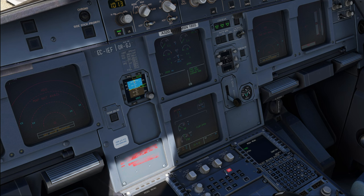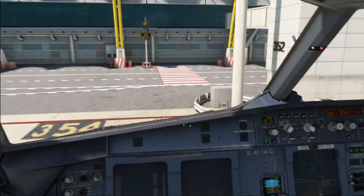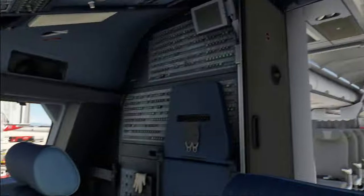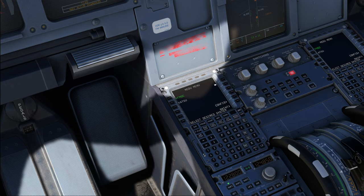APU available — awesome, and APU bleed coming on. Let's turn on the lights. We'll turn on the signs already since boarding has already started. There is one company message in here — let's have a quick look. Probably the preliminary load sheet, and yes it is. 57,171 — takeoff fuel is good, takeoff weight is good, and 156 passengers are forecast. That is looking all pretty good to me, and they have the fuel order of 5,000 kilos. We can accept the preliminary load sheet.